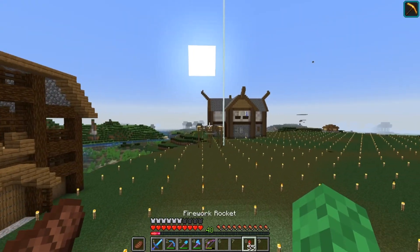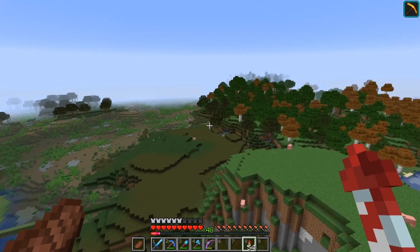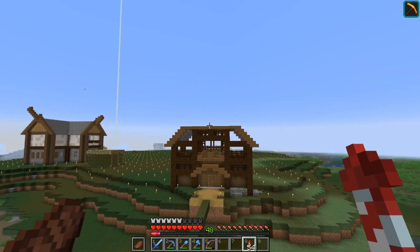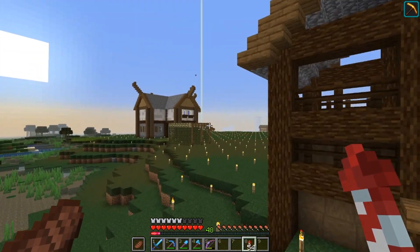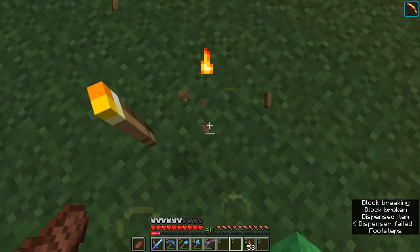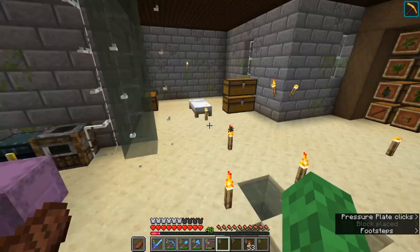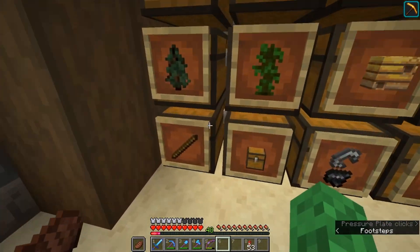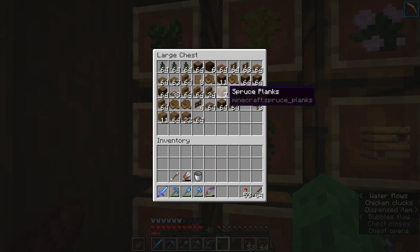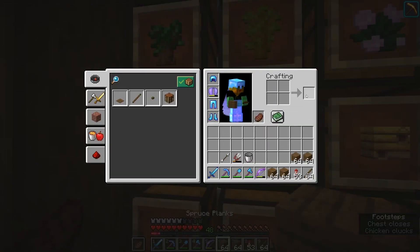If you guys did miss it, at the end of last episode we finished building our first gate. Problem is we only have a dirt bridge. I'm not very good at bridges and we're not going to do bridges today, but there are a couple of things on this gate area that I want to change out.